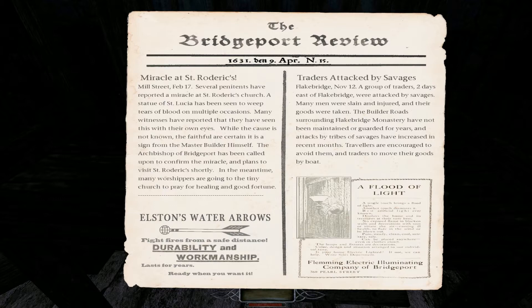'Traders Attacked by Savages, Flakebridge, November 12th — a group of traders two days east of Flakebridge were attacked by savages. Many men were slain and injured and their goods were taken. The builder roads surrounding Flakebridge Monastery have not been maintained or guarded for years, and attacks by tribes of savages have increased in recent months.' That's racist — because that's the biggest problem you've got is racism.